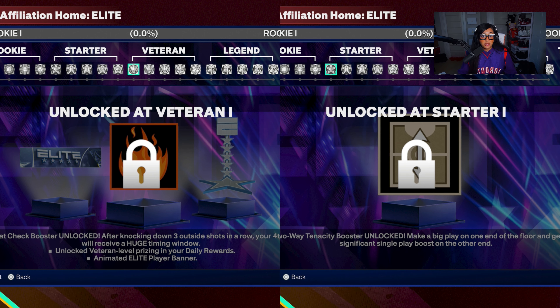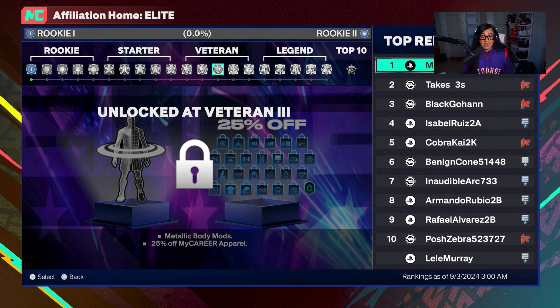When it comes to affiliations, the only difference between them is the parks. There's no other difference this year other than the parks and wanting to be part of the affiliation winning the most games. Because 2A Tenacity and Heat Check — what we knew as the affiliation boost — are now rep legend rewards. You'll get 2A Tenacity at Starter 1 and Heat Check at Veteran 1. Both affiliations get these at the same time, so there's no real difference between affiliations other than the parks.